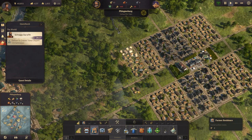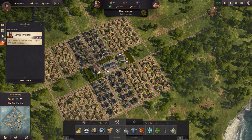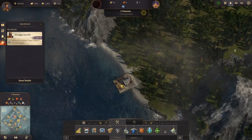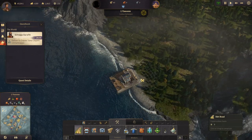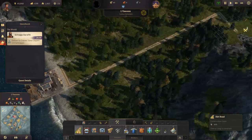Let's build more farmer residences and also more workers. While we wait for the ship to get going, let's go have a look at our other island over here and start working on it.